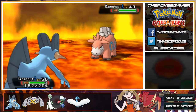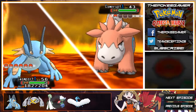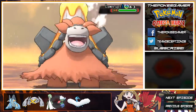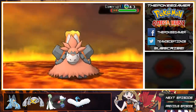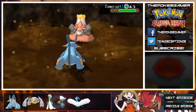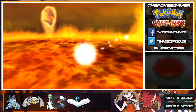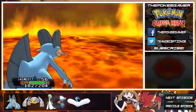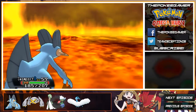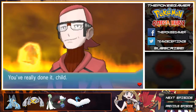Cubchoo gets the hidden ability Pickup, while Beartic gets Thick Fat — that's actually pretty good for the tier it'll be in. Shelmet gets Swift Swim, while Accelgor gets Tinted Lens. I think Tinted Lens is actually very good, though I can't remember exactly what it does off the top of my head. Stunfisk gets Storm Drain — not bad. Reshiram gets Flame Body, while Zekrom gets Static. If you ask me, both are absolute garbage.